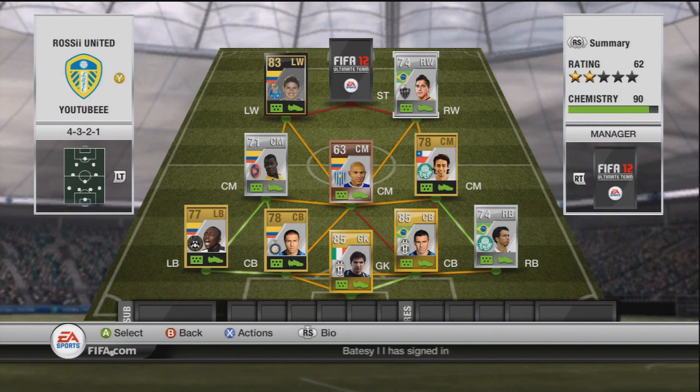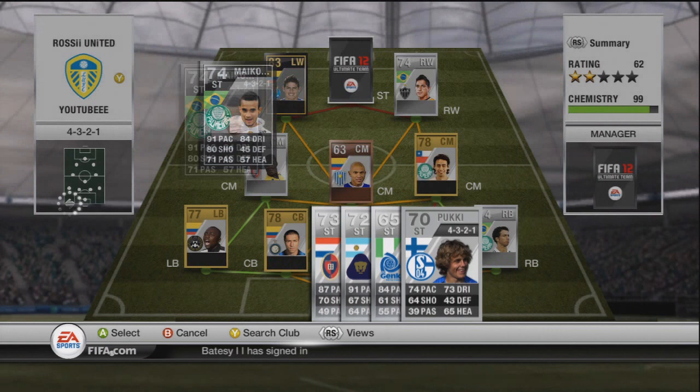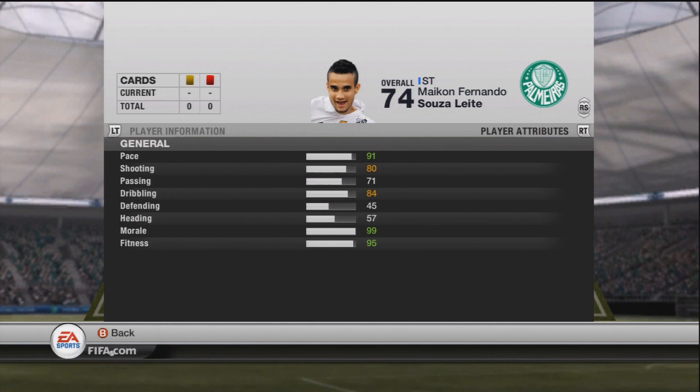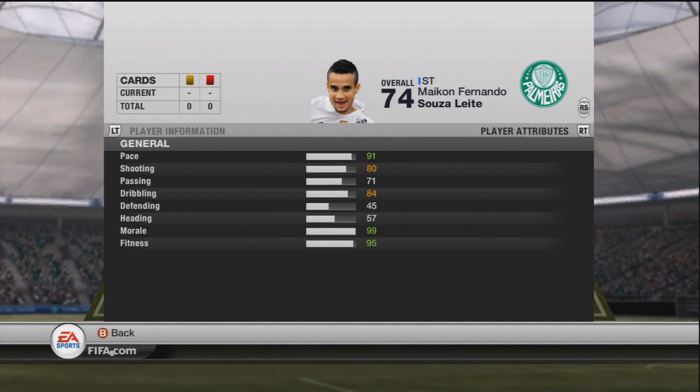The striker I've got is Mycon Liete in form. I bought him about a week into him coming out — he cost me 1.25 million coins. He is the best player on all my teams in my opinion, up there with Ronaldo. Holy hell he is incredible: 91 pace, 80 shooting, 84 dribbling — an absolute beast. He fits perfectly in the team.